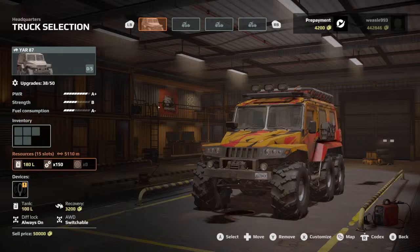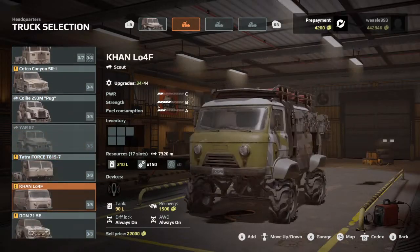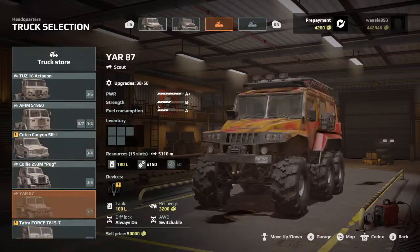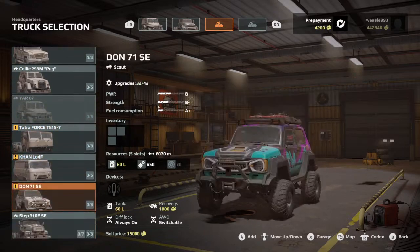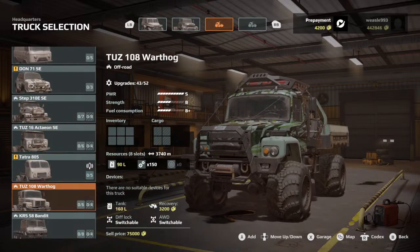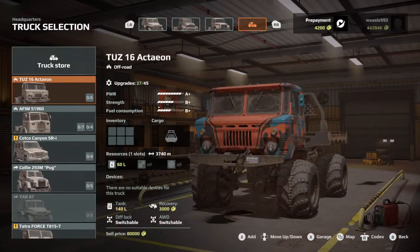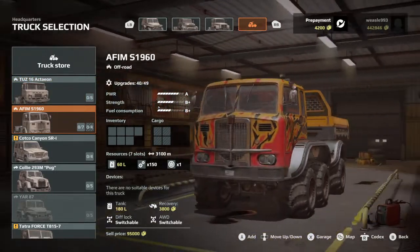One of the upgrades we got yesterday only said the Yar, but I think it might actually have been for the Lodestar as an upgrade. Let's see what else we should do — the action maybe. I'd like to get the roof rack for this; I still don't know where that's at.